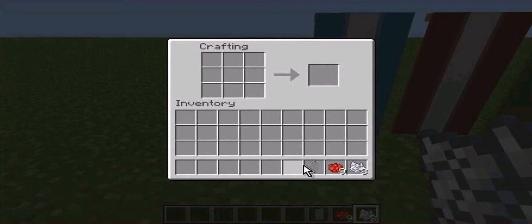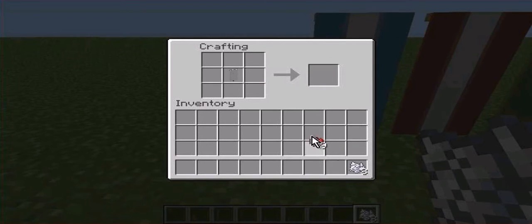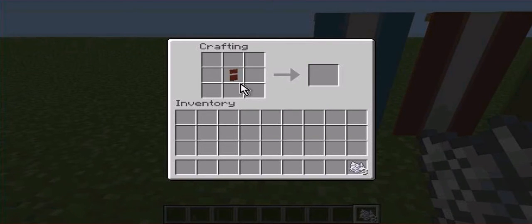You can place your white banner anywhere as long as it's not in the top row. I'll put it in the middle. Then do a single line of red along the top. Put it back but put it in the top — anywhere in the top bit, I'll just put it top middle — and fill in all the bottom bits with rose red. There we go, now we've got red with a line through the middle, kind of towards the top.